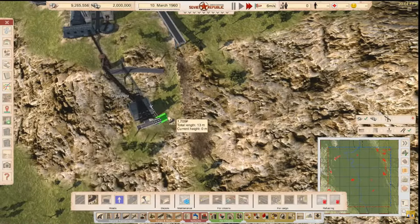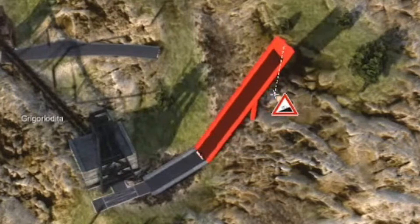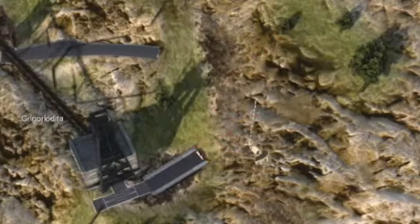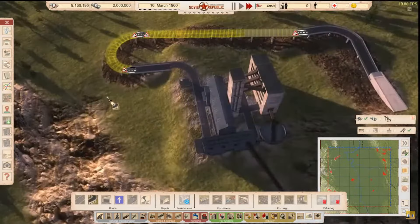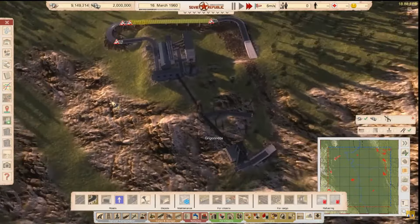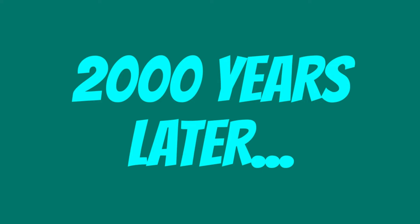I'm going to delete all of them and start a bridge from here. Do you want more bridge, game? Do you want to go to space? Wait, what if I delete this and do a tunnel instead? Yay, we finally did it! Let's go — we built a road!